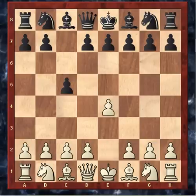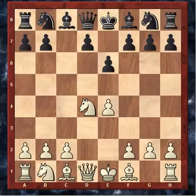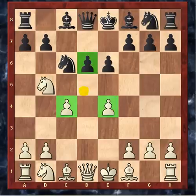Karpov playing white played e4, c5 the Sicilian, knight f3, e6, d4 the open Sicilian, c takes, knight takes — this is the Taimanov variation. The first interesting point comes with c4. With pawns on e4 and c4, Karpov sets up the Maróczy Bind, which is aimed at preventing the black pawn move d5 from coming in, clamping down on the d5 square.